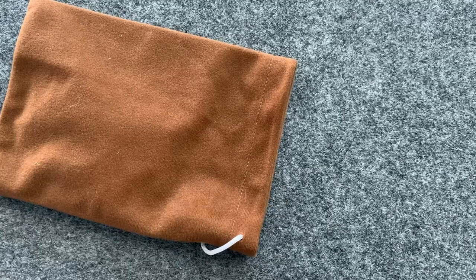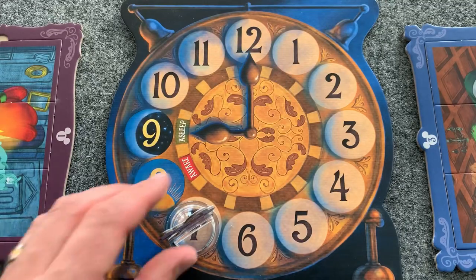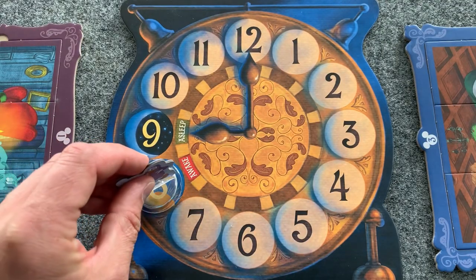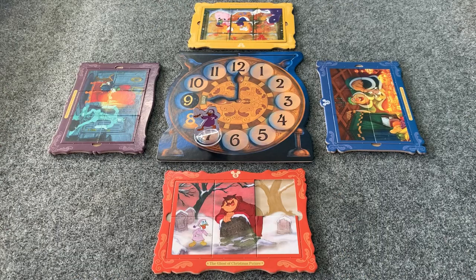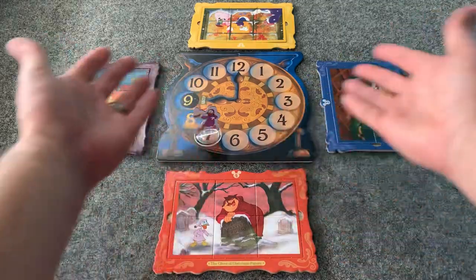At the end of a player's turn, the next player clockwise gets the draw bag to push their luck. If Scrooge reaches the 8 awake space, all players lose. But if all the players complete all the puzzles before Scrooge wakes up, all the players win.